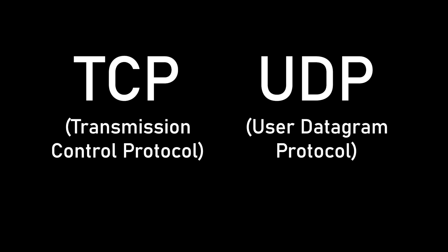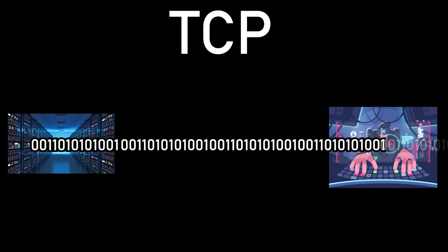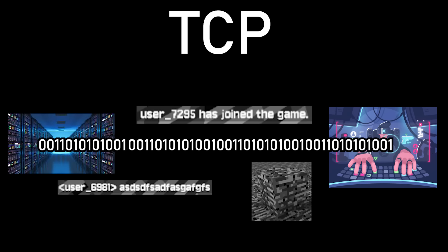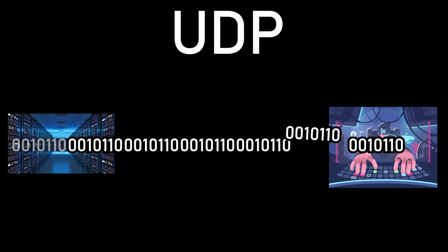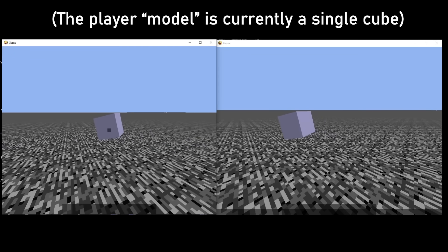There are two main ways this data is sent: TCP or UDP. TCP guarantees that data reaches its destination, which is why I use it for chat messages, login attempts, block changes, and anything else I don't want the player to miss. UDP does not guarantee that the data reaches its destination, making it faster but less reliable, so I use UDP for real-time data like player positions.